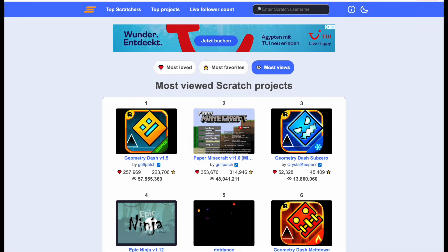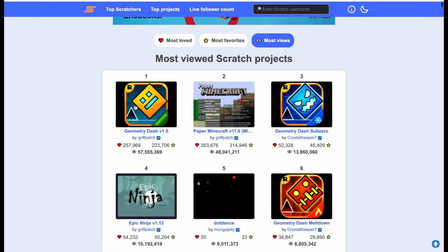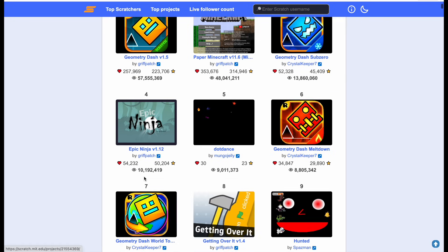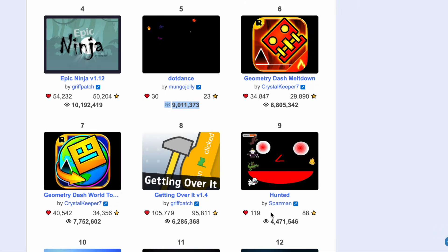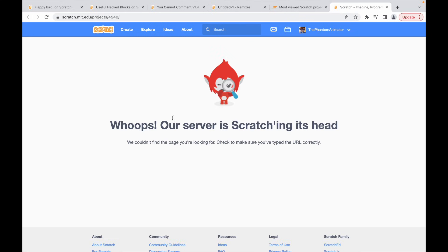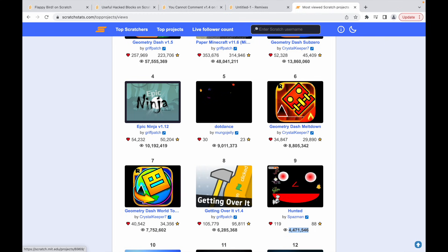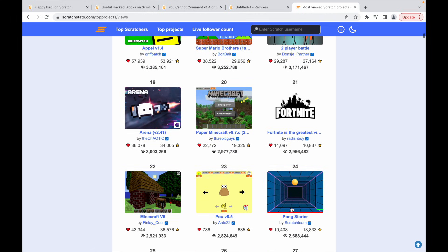The next one isn't actually on the main Scratch website anymore. On Scratch Stats, when you go to the most viewed projects, you'll see all the classic ones, but then you'll see some that are out of place. For example, Dot Dance by Munger Jelly has 30 likes and 9 million views. And Hunted by Spazman has 119 likes and 4 million views. These are taken down now, so if you click on them, it says 'Whoops, our server is scratching its head.' Both of these accounts are inactive now, which is really weird. And if you scroll down, you'll find some others too.